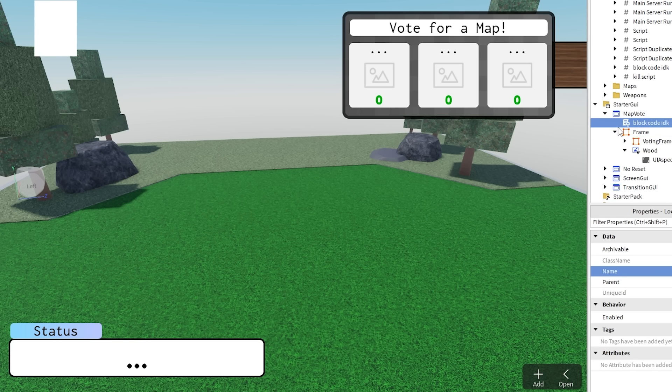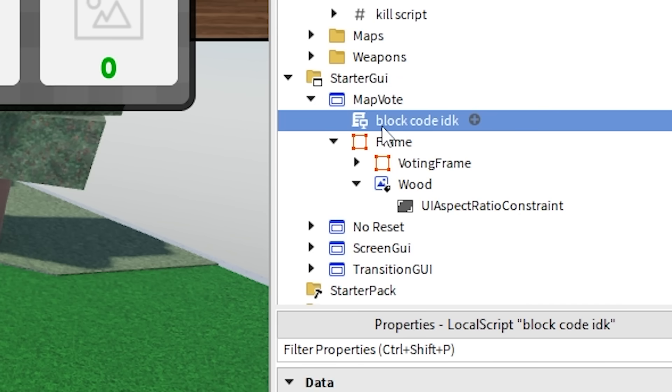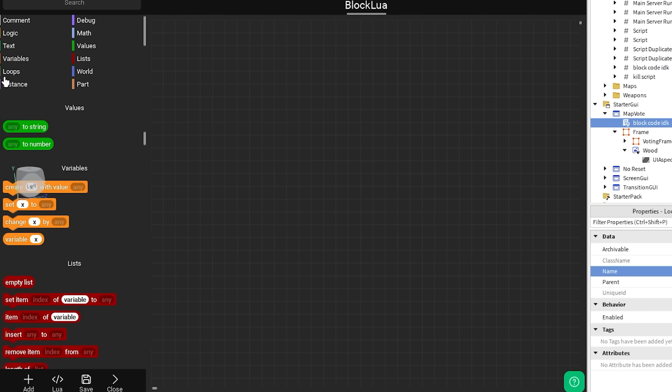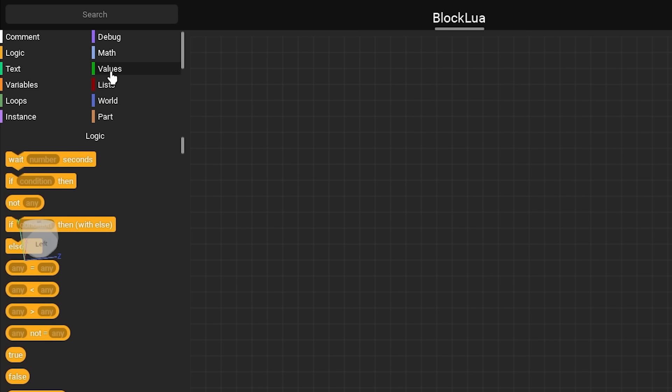To actually make the GUI move, I have this local script inside the GUI that I'm gonna code in right now, which has the old code in there. But I'm a Roblox block coding master now, so I think I have a better idea on how to use it.